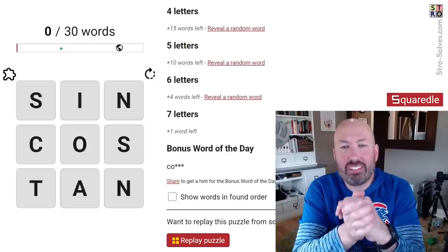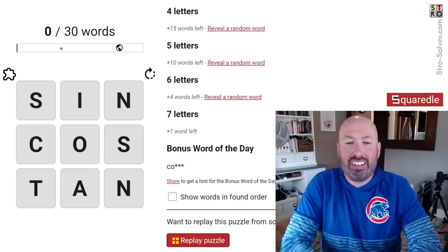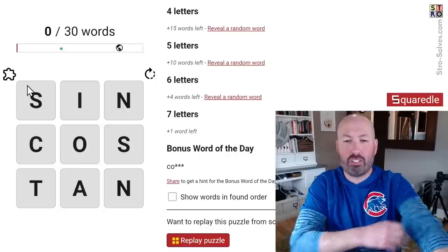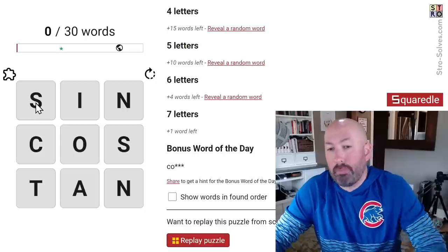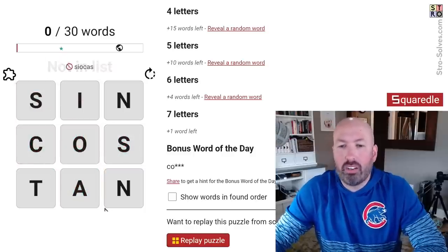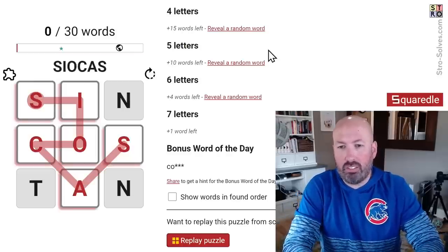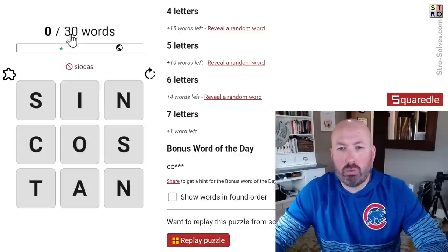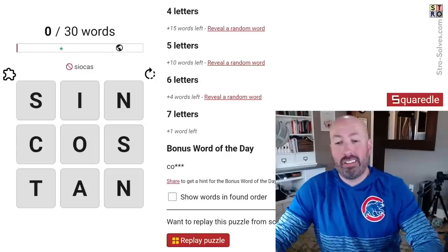I happened to look at today's Squirtle puzzle and noticed it's starting with sine, cosine, and tangent essentially. I thought this will be a fun one and it's only a two-star so it shouldn't be too bad. If you're not familiar with Squirtle - with the double E - it's like a word search type game. We're just trying to find all the words in the grid by clicking and dragging. You can also type in the letters. We've got a list showing how many of each word length, and zero out of 30 words to find.